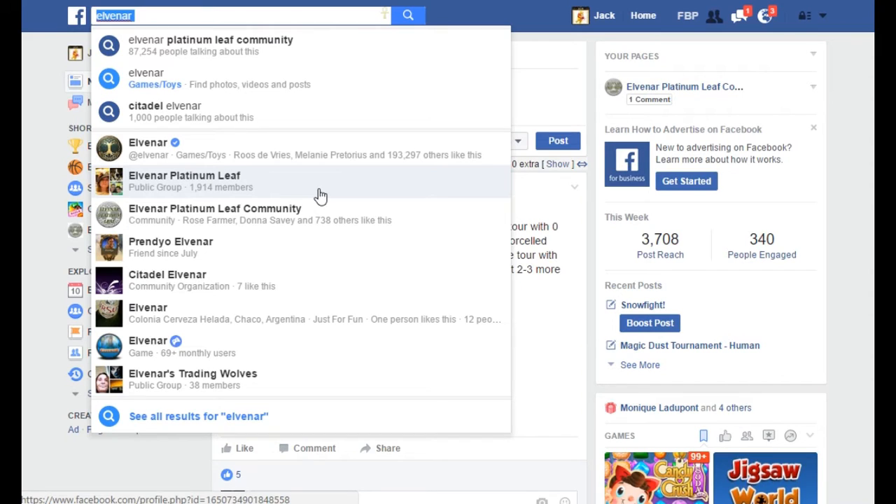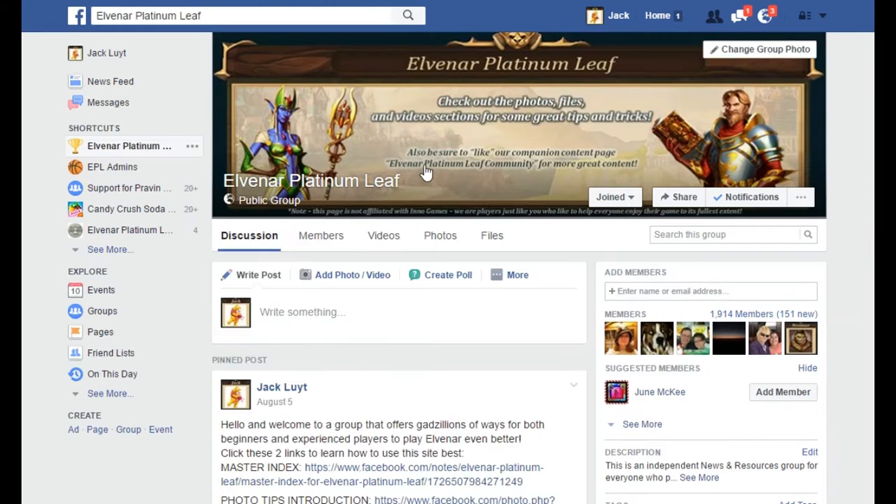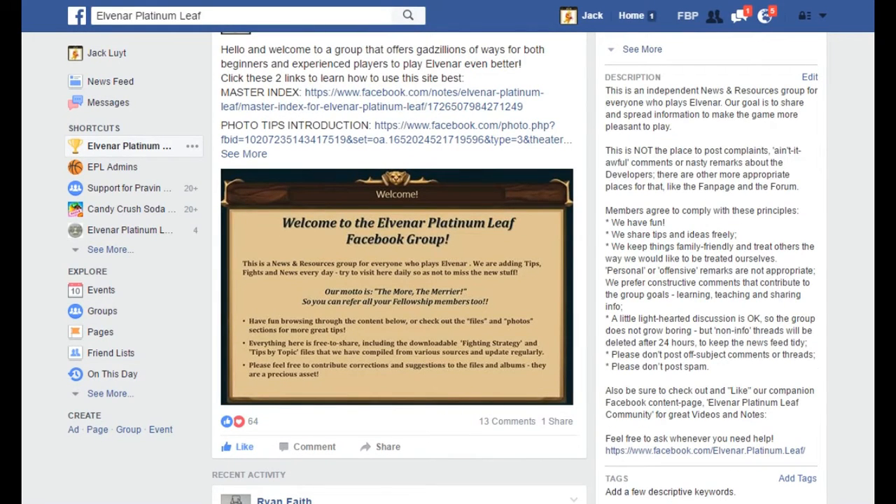This is our companion page where we put our presentations and videos that don't really fit in the group for technical reasons. Now we are in the group. It's a public group — it's free and open for everyone to join. I'm going to show you the pinned post at the top that tells you the description. This is the pinned post, right at the top — it's the first thing you'll see when you come in. It's a welcome in which we say that we are a news and resources group.